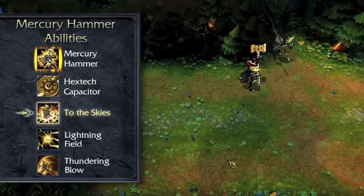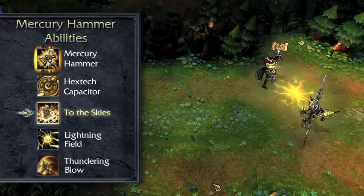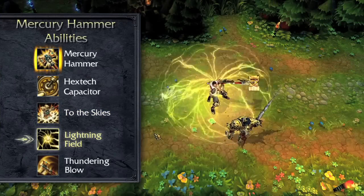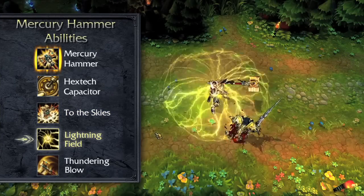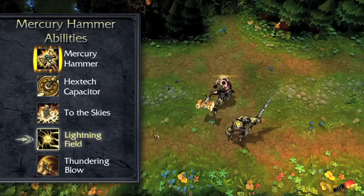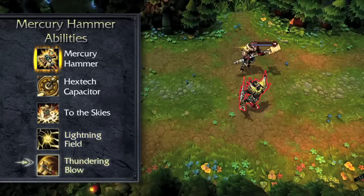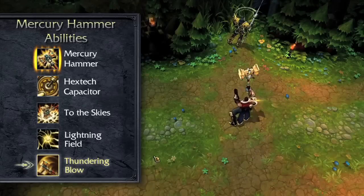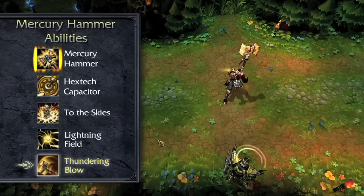With the Mercury Hammer equipped, To the Skies causes Jayce to leap to a target enemy, damaging and slowing surrounding foes. Lightning Field passively causes Jayce's basic attacks to restore his mana; when activated, it damages nearby enemies every second for a few seconds. Thundering Blow damages, knocks back, and briefly stuns the target enemy, dealing bonus damage based on the target's maximum health.